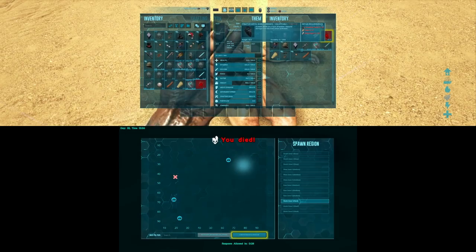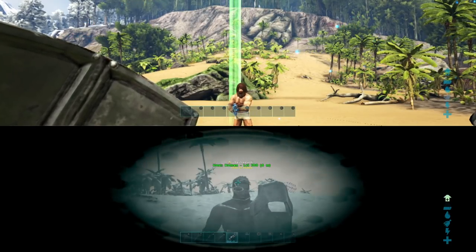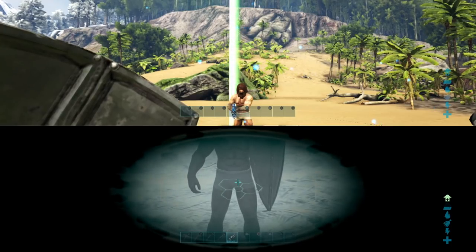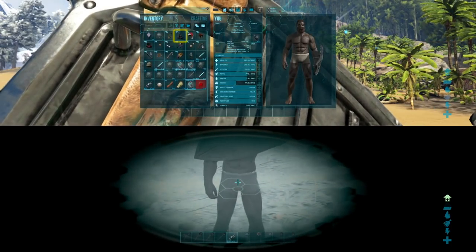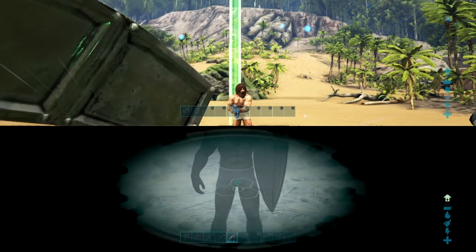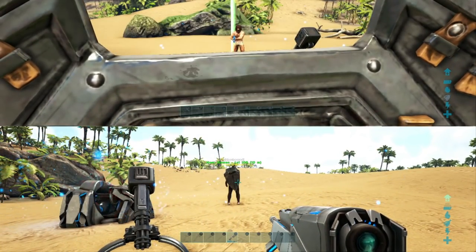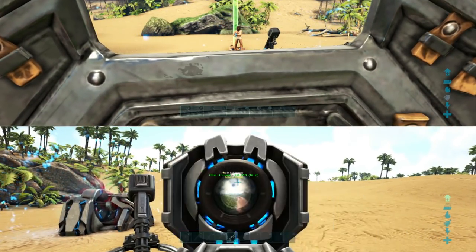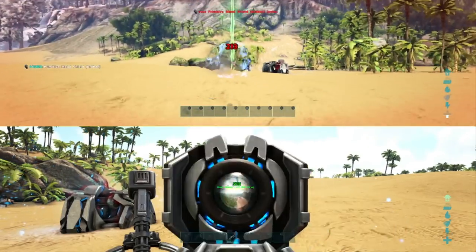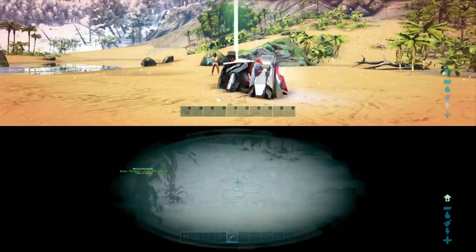The resource breakdown for the metal shield is quite a lot: you need 80 metal ingots, 20 cementing paste, and 15 hide, and it weighs a hefty 45 weight units on your character. Its durability is 1250, which isn't very much. It can deflect a few shots off the tech rifle as well, so if you don't have access to the riot shield or the tech shield you can block with the metal shield, however after about five or six shots from the tech rifle it will break.